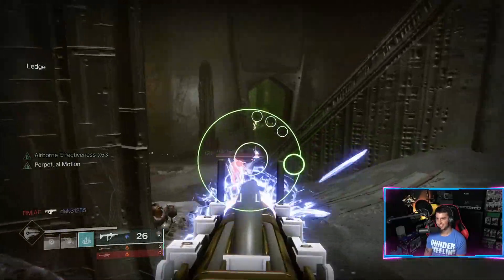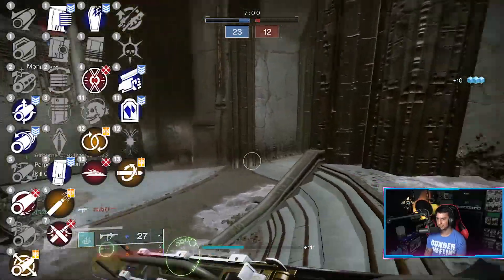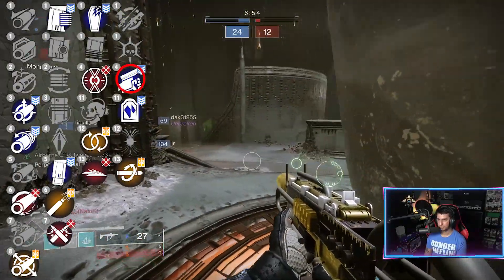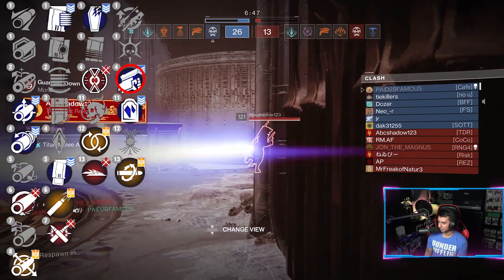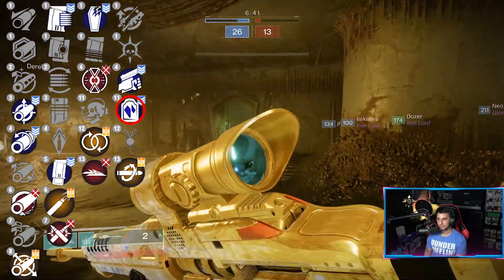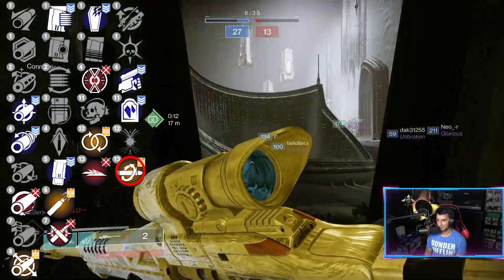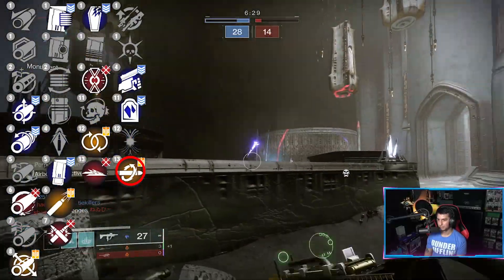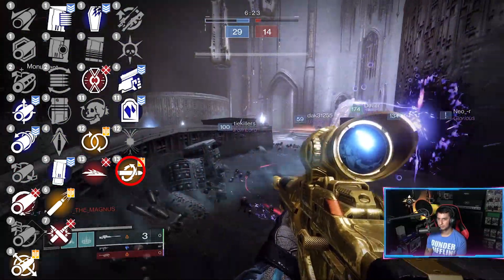Craft the enhanced version of Encore, but if you don't want to rely on getting a kill, go with Perpetual Motion. In the last column you've got Sympathetic Arsenal, Thresh, Swashbuckler, Headstone, Harmony, and Kill Clip. Swashbuckler isn't bad — this weapon gains increased damage from melee kills and kills with this weapon. If you've got a Stasis build, Headstone spawns a Stasis Crystal on Precision Final Blows. But for the Crucible, go with Kill Clip — reloading after a kill grants a 25% damage increase, and they reworked it so you can refresh it after every kill, bringing Precision Damage up to 30.